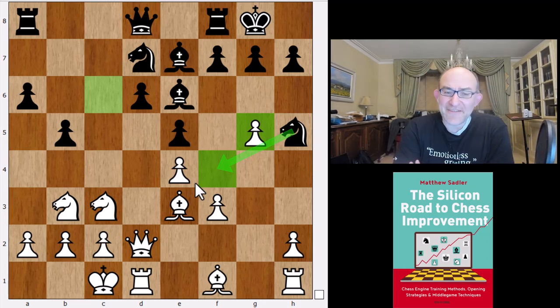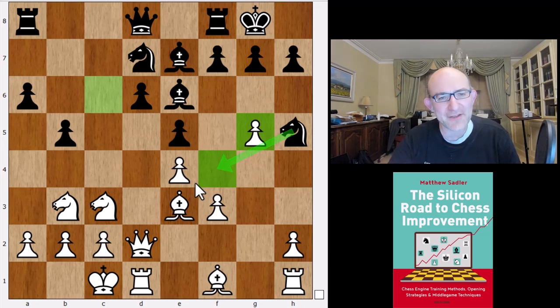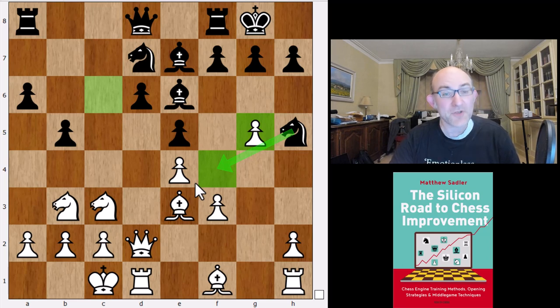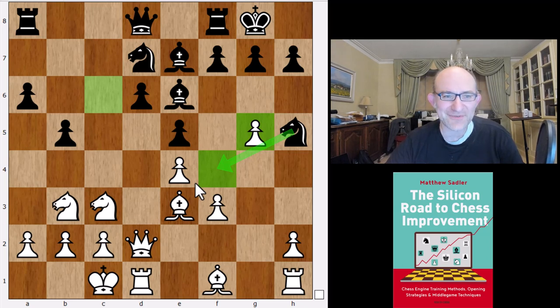These positions I find very tricky to understand as black. I analysed them a lot but never really felt comfortable. The problem is you assume that when white plays a move like g4 and black plays b5, white is going to attack on the king side and black on the queen side. But somehow this often gets turned around — white has weaknesses on the king side, the f4 square, the g5 pawn is loose, and when black plays b5 the c6 square is greatly weakened. Often white ends up attacking on the queen side and black on the king side, which I find very hard to evaluate properly.